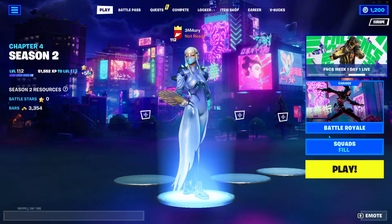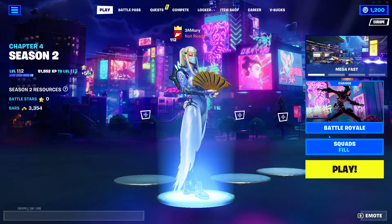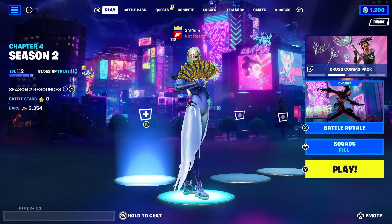Hey everybody, welcome back to another video. Today I'm going to show you how to turn off your crosshair. The crosshair is the thing in the middle that you use to aim. Some people would love to disable it if they want to add a custom crosshair on PC.